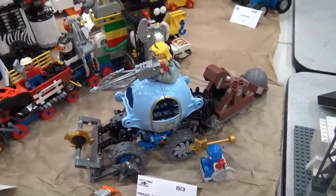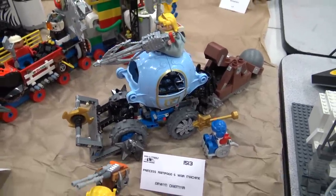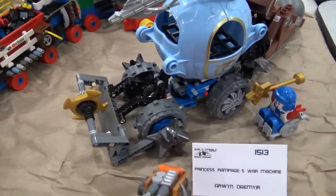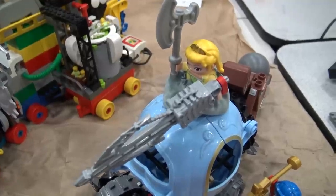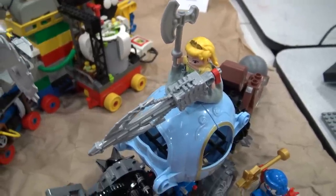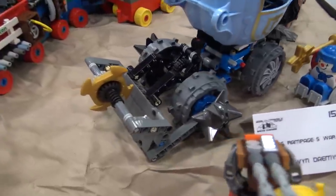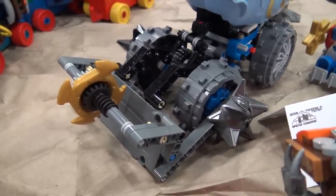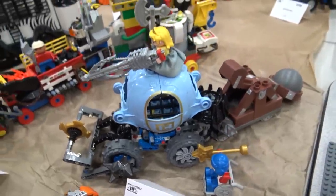We've also got Cinderella over here. I didn't even know about the Cinderella Duplo set when it was on shelves, but here it is and she's just ready to rock and roll — giant axe and a claw arm. The shovel on the front with the wheels, spikes, and saw — this is really just well-executed DuPocalypse stuff.